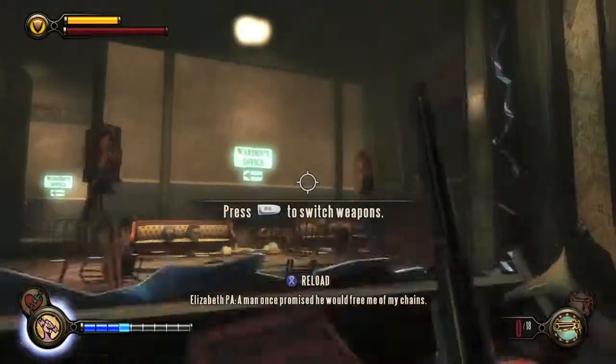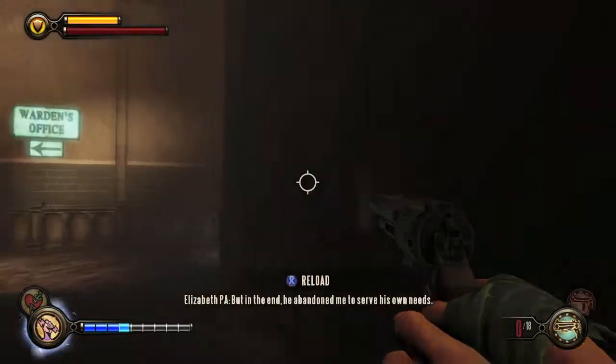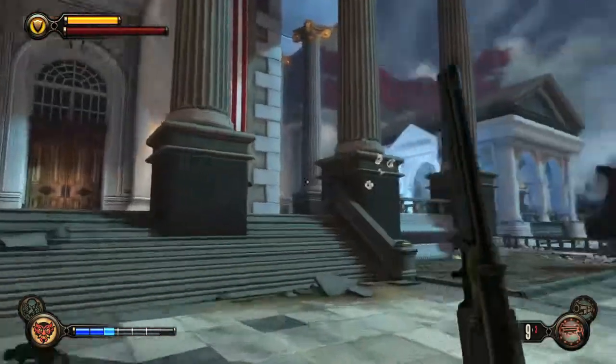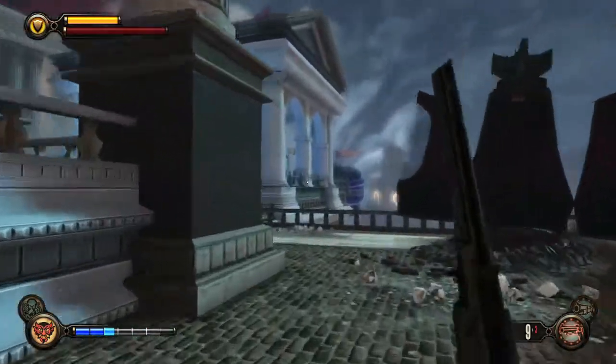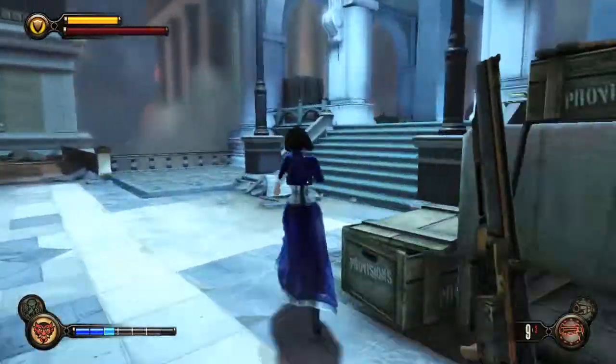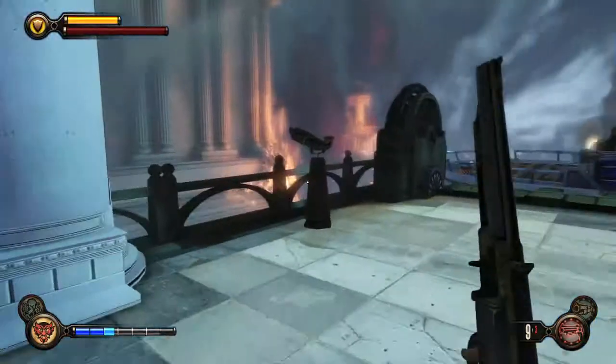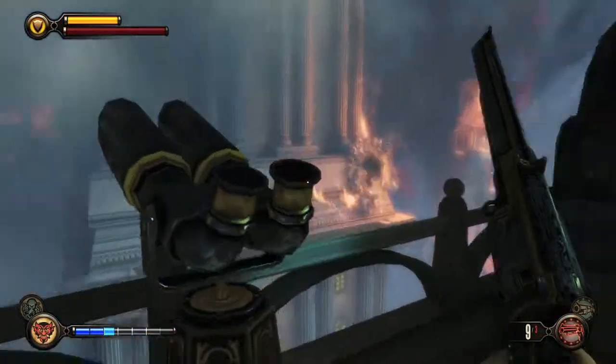In the projector room, go up this ramp and around here, and before you get into Warden's office take a right — it'll be right there. The very last one in the game is right before you board the Prophet Airship via the gunship. Go over here, take a right, and the telescope will be right there next to the gunship.